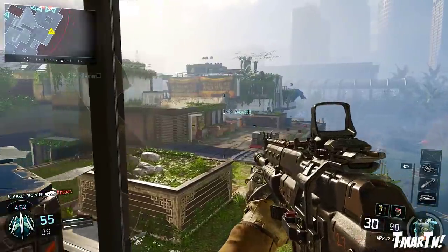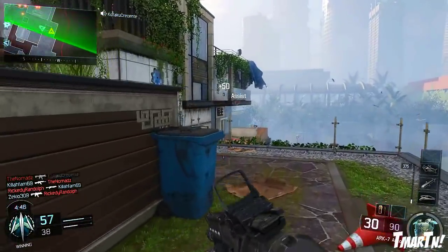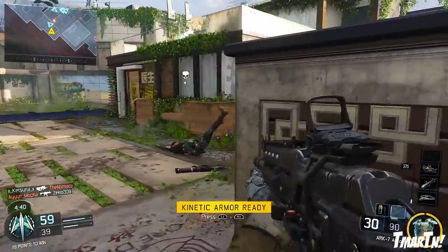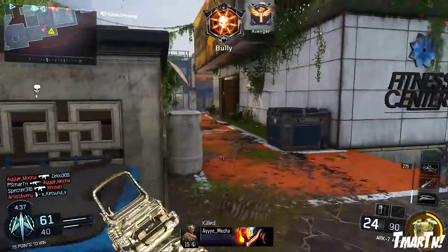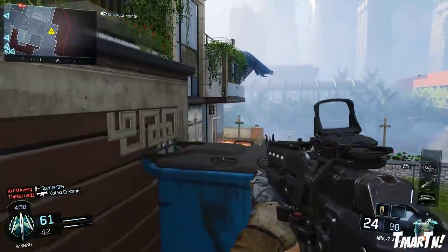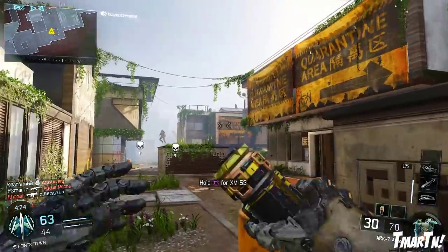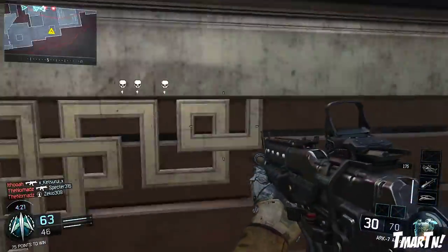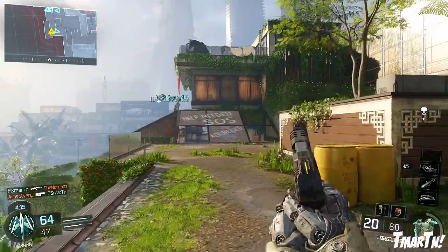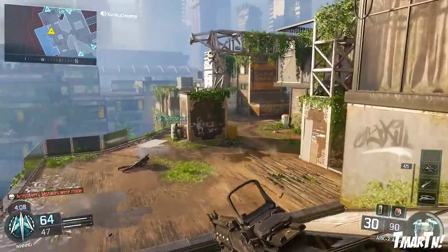Next up, the Haymaker shotgun — the auto-shotty — had its fire rate increased by about 10%, which is enough to be noticeable. You can now shoot an entire magazine in 2.25 seconds, which is pretty insane. The KRM 262 pump-action shotgun also had changes — both a buff and a nerf. Its up-close damage was increased for more one-shot kills, but its longer-distance damage was reduced, so it can't kill in one hit as far out as before, even aiming down sights.